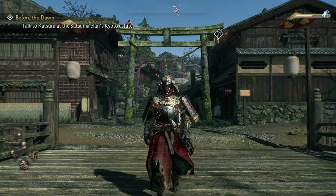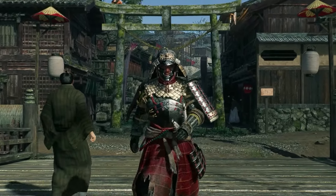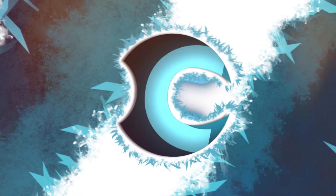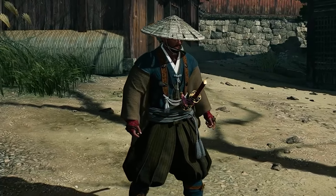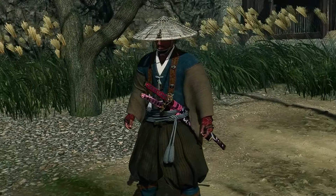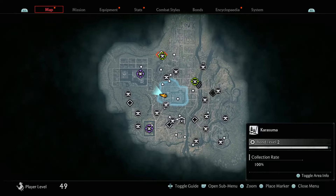Hey guys, it's Zach from the ConCon channel. In this video I'm going to show you where the unarmed adept secret boss can be found in Rise of the Ronin. This is the armor set that you get for defeating the unarmed adept secret boss. Now let me show you how to get it.